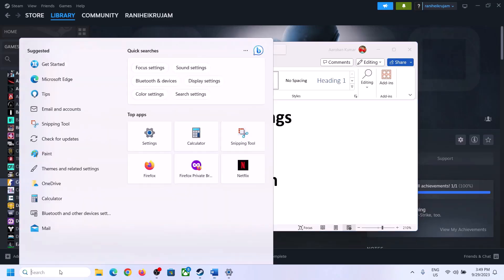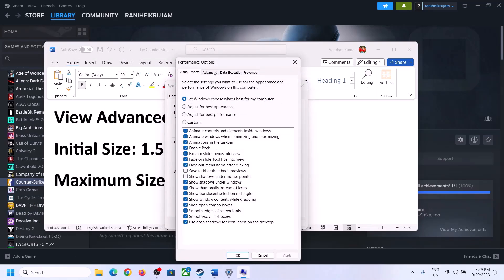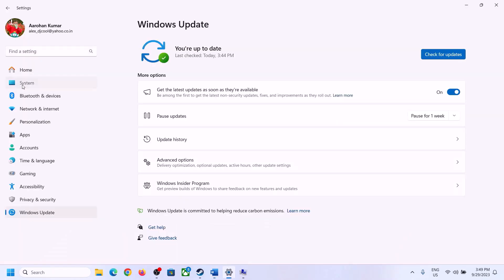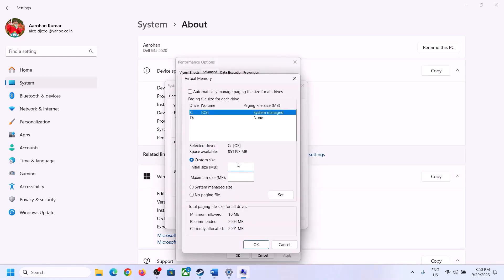The next step is to increase the virtual memory. Type View Advanced System Settings in the Windows search box, click on it, then click the first Settings button, go to the Advanced tab, and click Change. Uncheck the box that says Automatically Manage Paging File Size for All Drives, select the drive where the game is installed, and enable Custom Size. For the initial size, use 1.5 times your total RAM in megabytes — for example, with 16 GB of RAM, that is 16 × 1024 = 16,384 MB, so 1.5 × 16,384 = 24,576 MB.